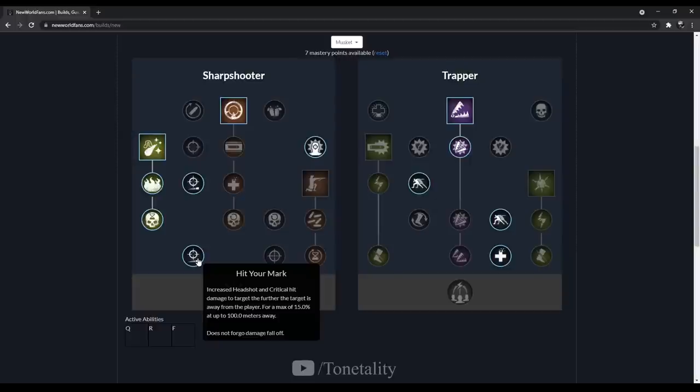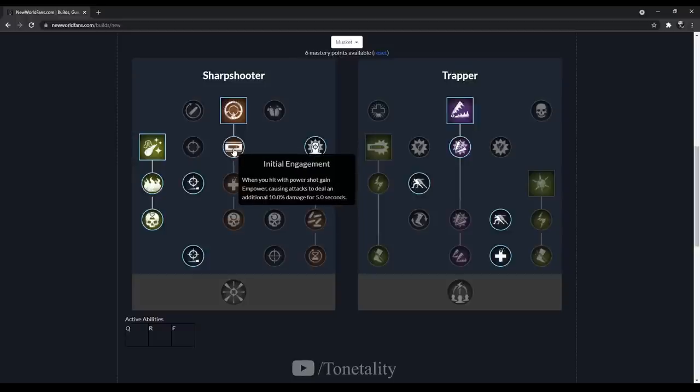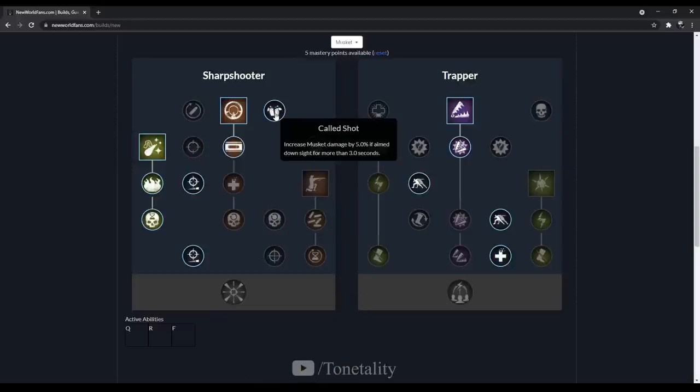Next is Initial Engagement — when you hit a Power Shot, gain Empower causing attacks to deal an additional 10 damage for 5 seconds. The next trait is a very small DPS increase but we need 10 traits in the Sharpshooter tree to select Sniper. It increases the musket's damage by 5% if you aim down sights for more than 3 seconds. Honestly, the only time I'd suggest using this is if you're ganking someone and have the time to proc the 3 seconds — in the middle of a fight it's not worth it.